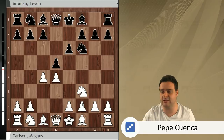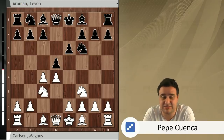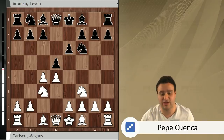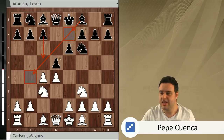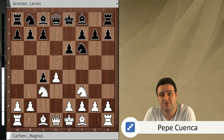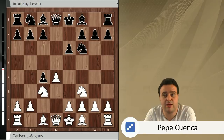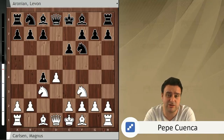Again two main alternatives: g3 going for the Catalan, and Knight c3 — this is what Carlsen plays. There are again a lot of alternatives; that's why chess is so hard! Bishop b4, the dragon goes in c5 going for the Tarrasch or semi-Tarrasch variation. Bishop e7, a normal Queen's Gambit position, and d takes c4 was the option chosen by Levon Aronian — the Vienna. If you like this opening you can watch a video series made by Jan Gustafsson on chess24, which is extremely interesting.